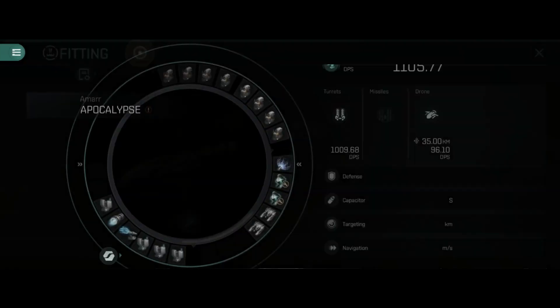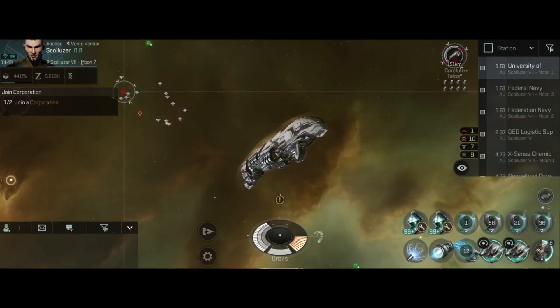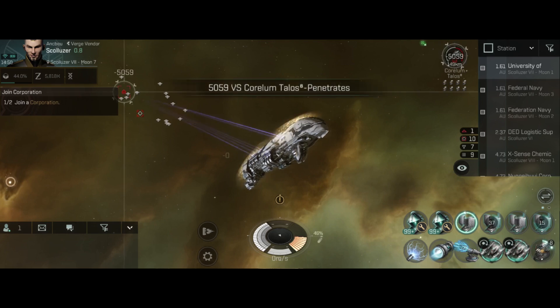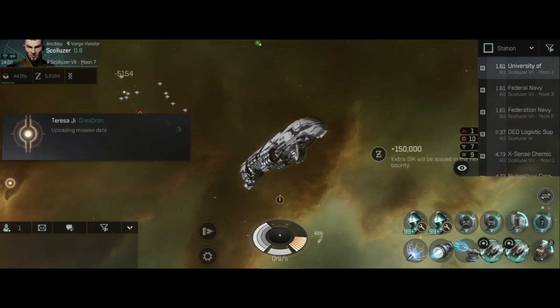7,700 damage — and we're keeping up optimal range of basically 159 km. We can just chill out here and kill things to our heart's content, as long as we take out anything rushing toward us. The reload time — or rather activation time — on the large lasers is very quick comparatively; cannons, for example, have an extremely long refire rate.